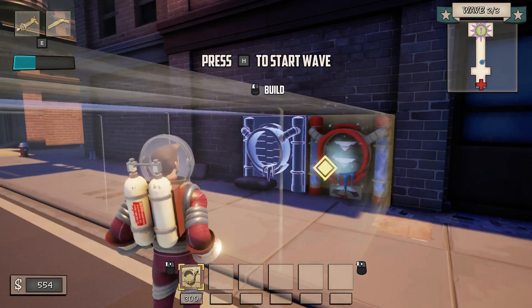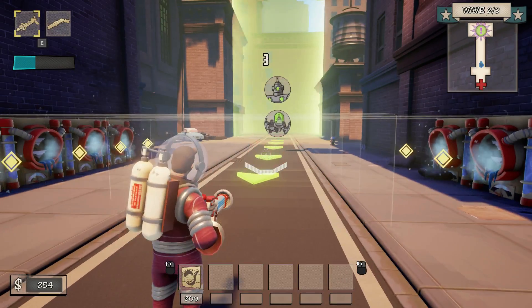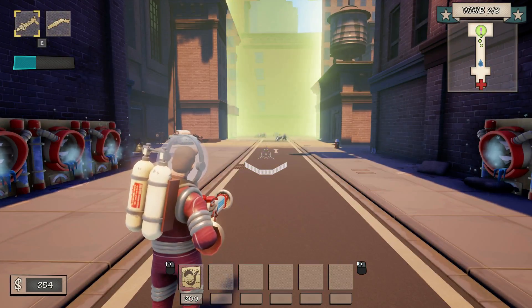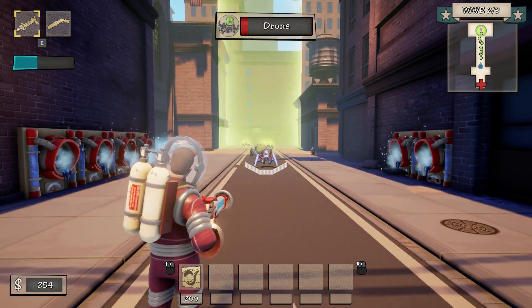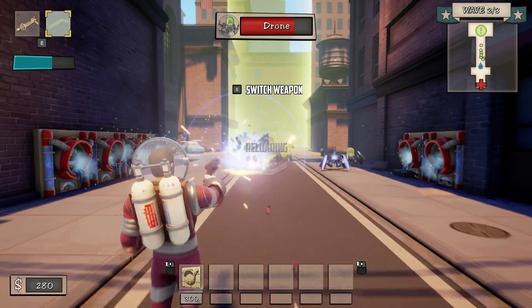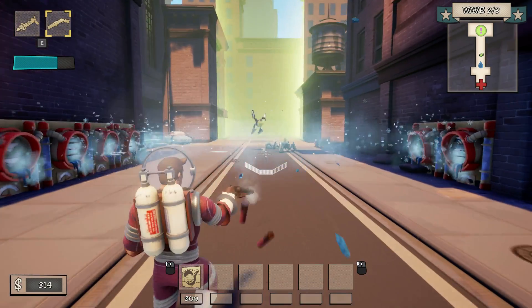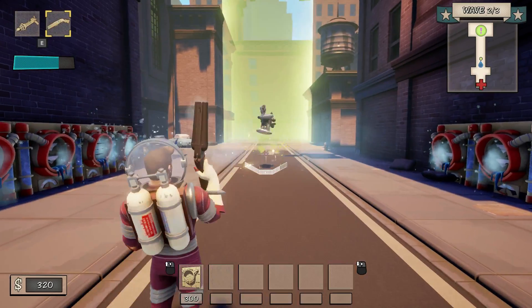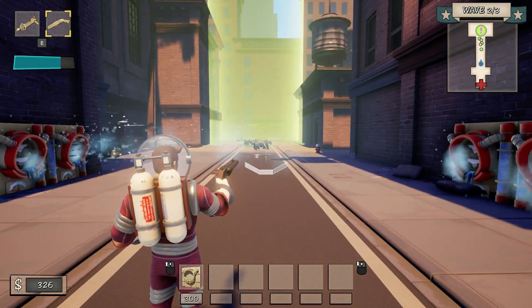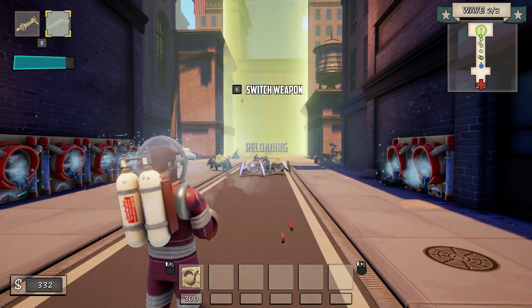Now the round is over, so we're going to place another one over here. Out of money, so now we can start the wave again. The H key lets you start the next wave. You can automatically reload when you run out of bullets, or you can press R and it'll start reloading ahead of schedule. Now the robots in the back have spawned — those will actually start shooting at me, so I have to dodge their bullets.